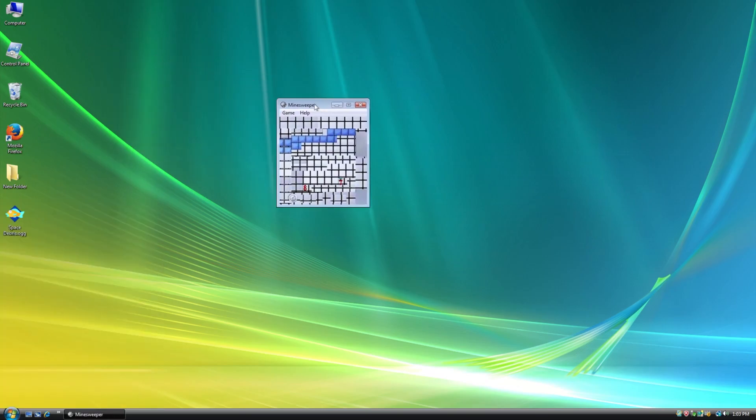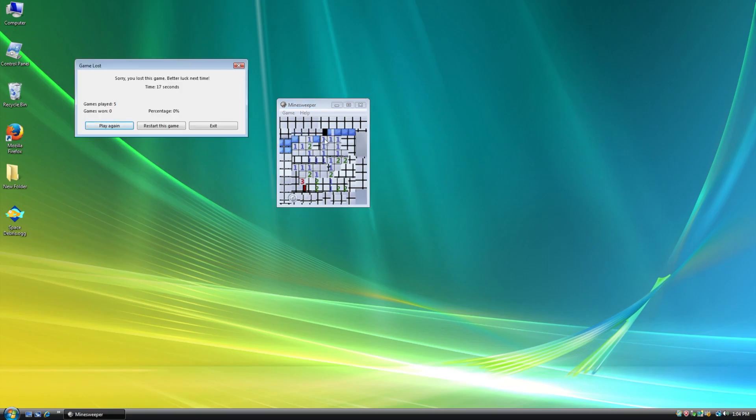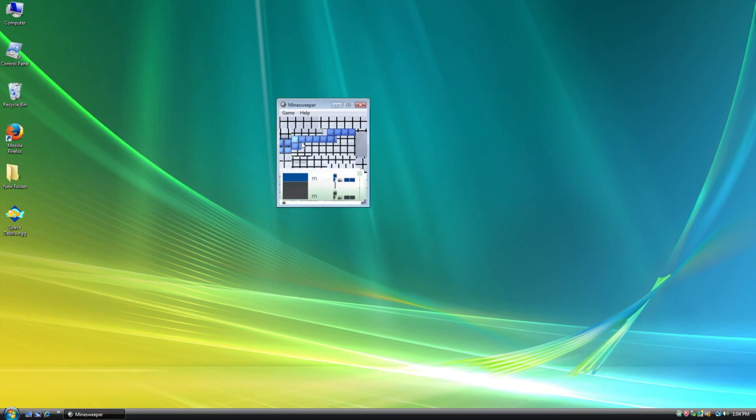Minesweeper. Is this the Impossible Minesweeper? What do I do here? That worked, that also worked. I'm surprised I'm doing good in this game. Never mind, I tripped the mine. Let's do this again. Darn it. Take three - don't click the same mine again. I did it again, oh my gosh. Take four, don't click on that spot again. I suck at Minesweeper.